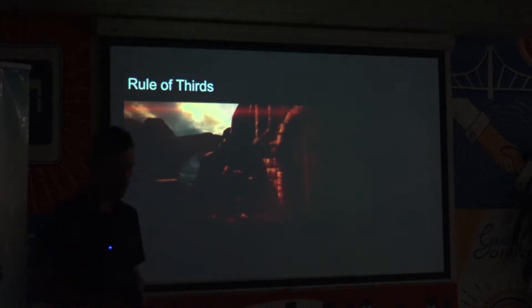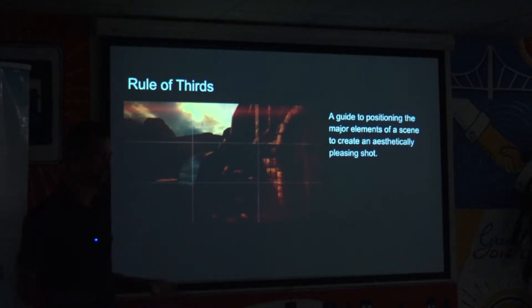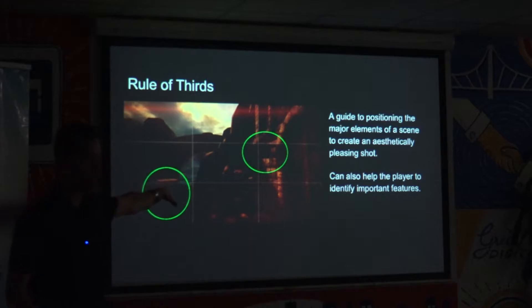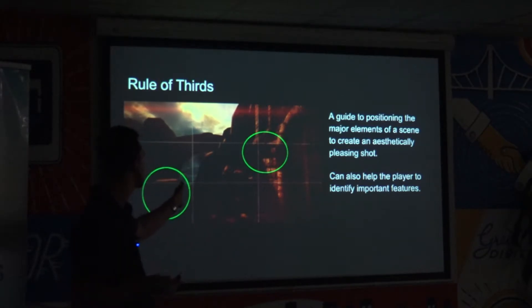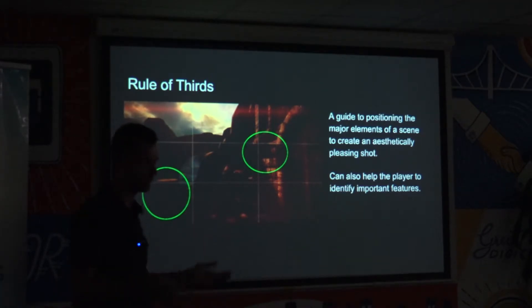Rule of thirds. This is a very basic rule used a lot in photography and painting. It's about composing the scene in a way that is aesthetically pleasing to the eye. If you imagine the screen divided into third lines, the rule is to position your major elements along those lines or at the intersection of them. This helps create an aesthetically pleasing shot — your horizon at one of those lines, your major subjects at the intersection. In this game, the two major puzzles are roughly positioned in those shots. It looks pretty, but it also helps the player immediately identify what the two major subjects of the scene are.